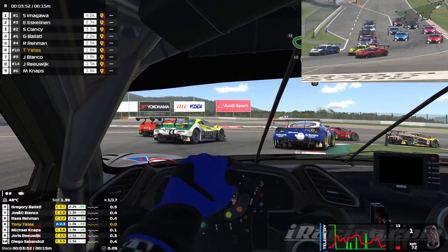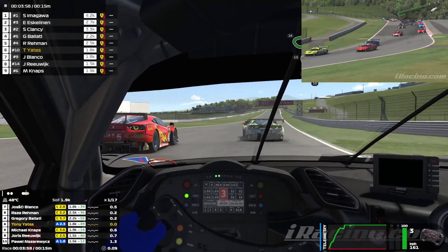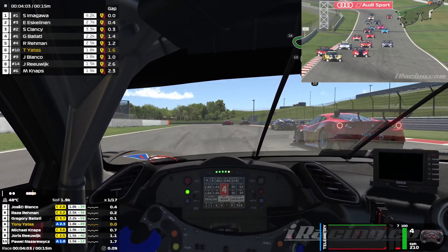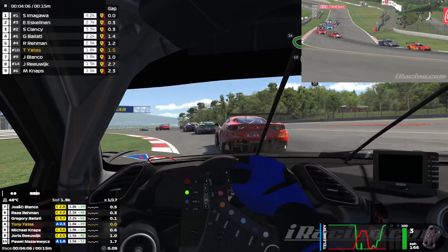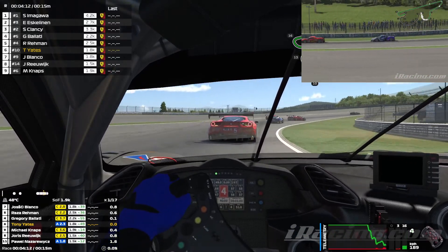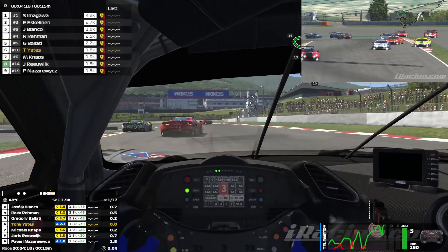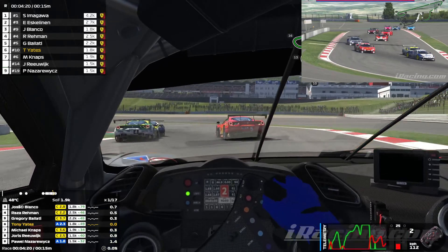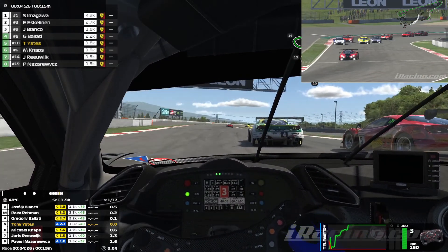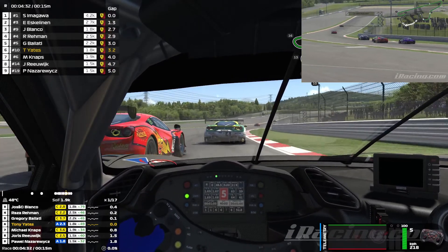As we get the green flag, I just cover the inside to make sure no one sends it up the inside of me and hold the apex to hold P6. The first lap is usually a bit of carnage on Ferrari fixed, so I'm just trying to hold position and look for gaps if any are there. This corner is probably one of the hardest to get right here — just get a double apex as a car spins out there. I came off the throttle to make sure he didn't reverse into me. A lot of battling up ahead, but we've gained a little freebie and we're back in P6.